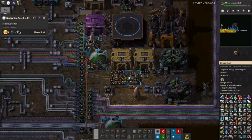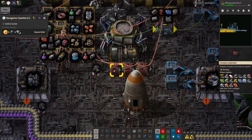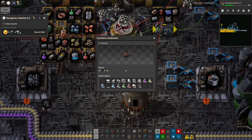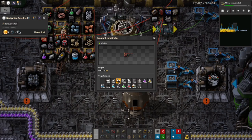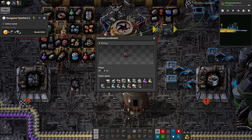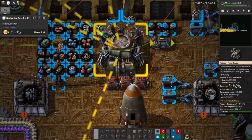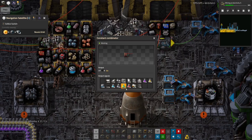I came down here and thought let's tweak the way I'm doing the rocket. At the moment I've got these combinators here with the massive negative numbers of the various things I want bringing up. I've boosted a few of them — the belts I've taken to minus 4,000 instead of minus 1,000 because I ran out. The science packs I've boosted to minus 10,000 for each of those, so we should get a lot more of those in the rocket and they should all get brought up.